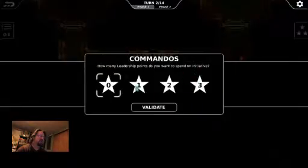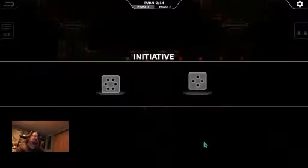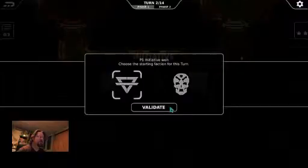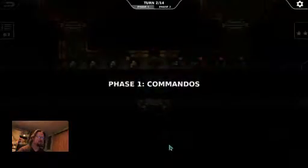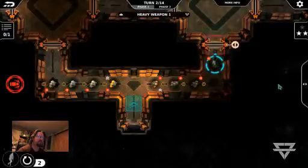You've got a total of 14 turns in this first scenario. You can spin these stars to gain initiative and decide who goes first. I think I'll go first and then position myself once the machines get a little closer.